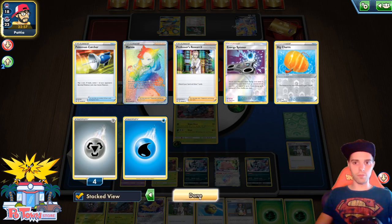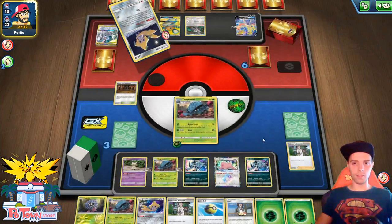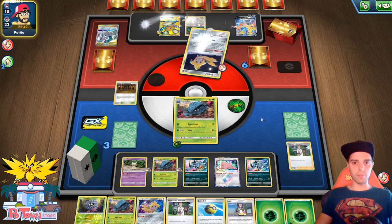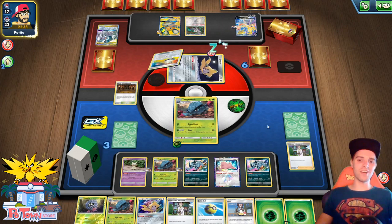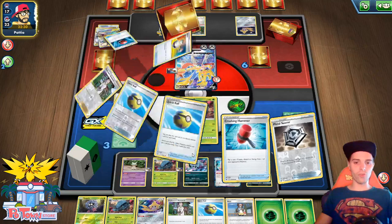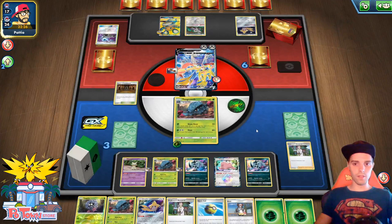He probably has Switch in hand — otherwise he would not have promoted Jirachi. How many Metal Saucers in the discard pile? Only one. Four energies in the discard though. We just need to make sure that the Zacian goes down — then we should be out of the woods. The bad news is we have to two-shot it. He's gonna Marnie us — scary. Another physical Switch going down the drain. We cannot use the Tangle Drag strategy here because he has two physical Switches left.